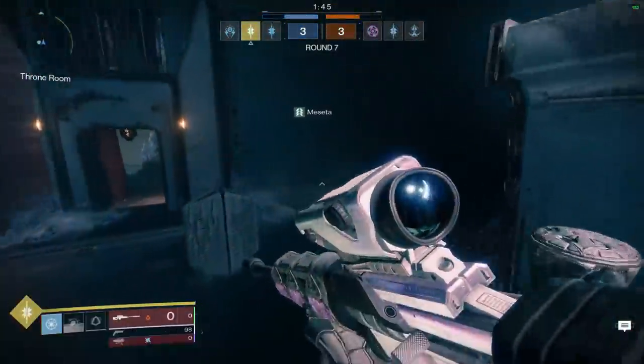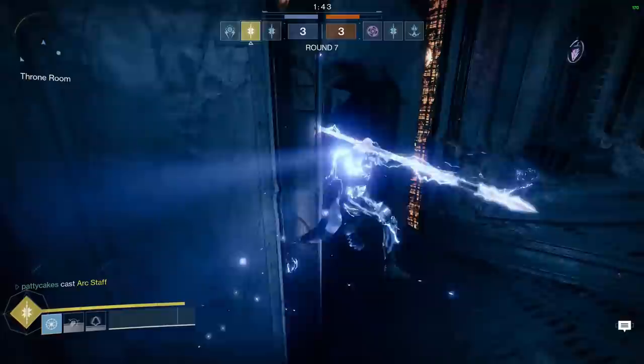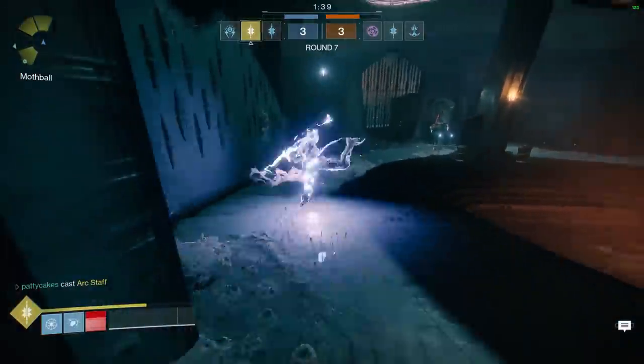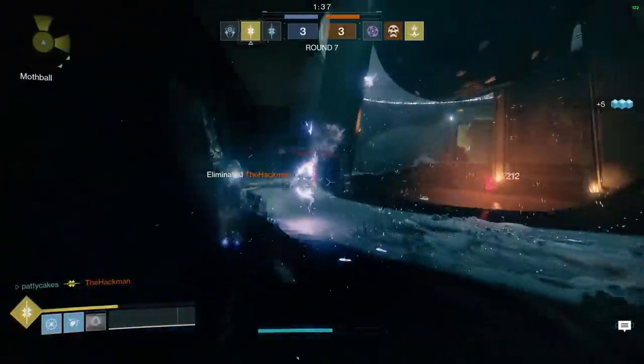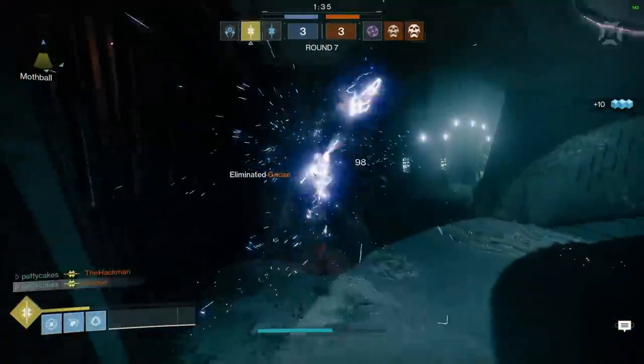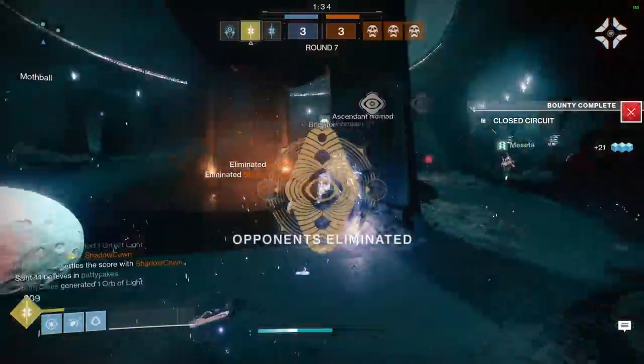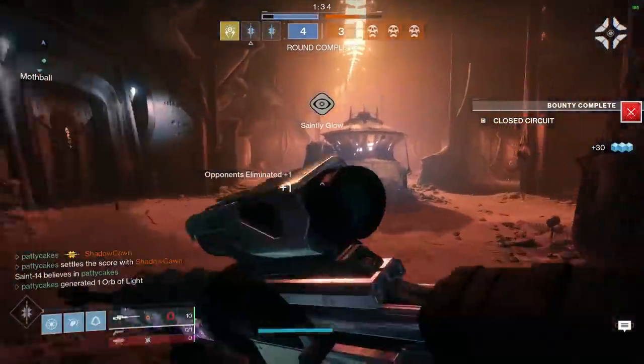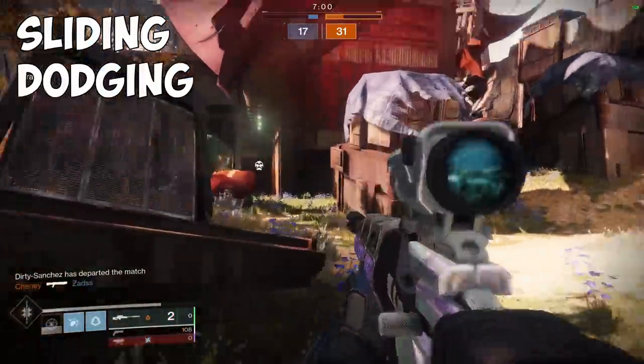It's also one of those tells I pick up when I suspect someone might be cheating. If their aim is incredible but their movement is subpar, that's usually a sign that something fishy might be going on. When it comes to hunter movement specifically, you have three main tools to make up your movement toolbox, and you can combine the three together to make some incredible plays. These three are sliding, dodging, and jumping.